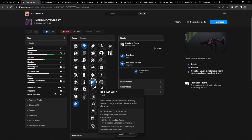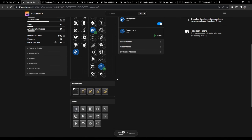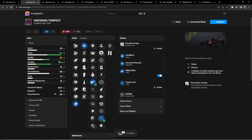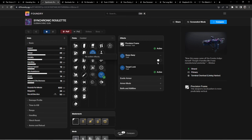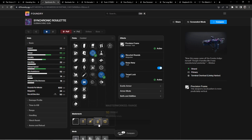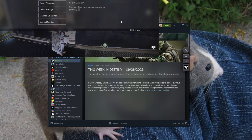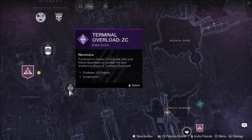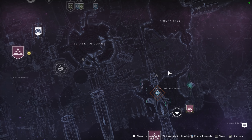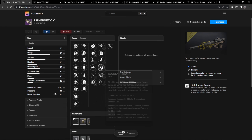The weapon I've been going through torment trying to get — and still haven't gotten the roll — is Unending Tempest. I've been looking for this exact roll all season long and still haven't gotten perk-for-perk to drop. I've probably opened over 200 engrams focused on this weapon alone. Then there's the new Neomuna scout rifle — I want it with Keep Away and Target Lock. Every time I check it's always the wrong day, because you have to go to a specific Terminal Overload in Líminal Harbor to farm it.